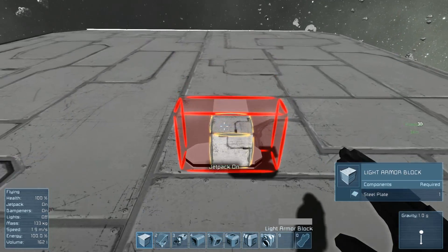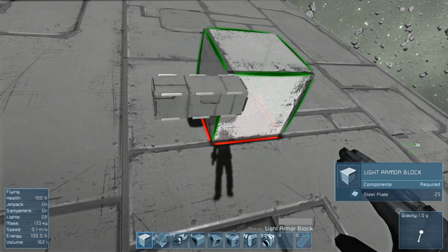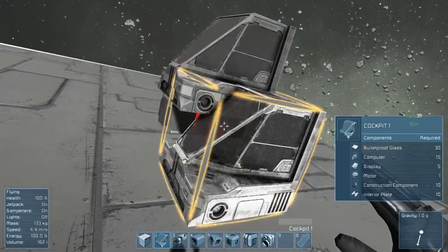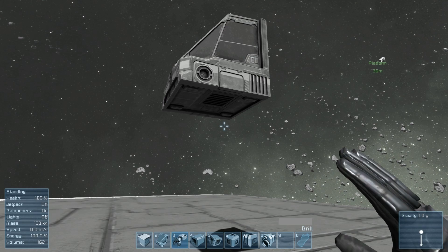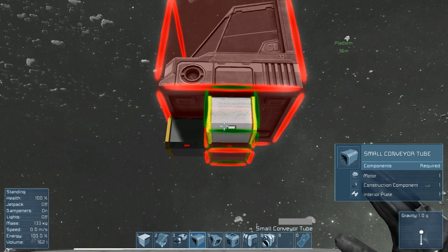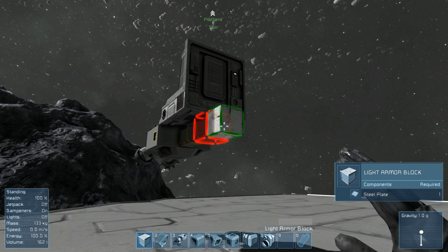We'll put some blocks down and get rid of that landing gear. This is in creative mode so it's a little bit easier, but it still applies for survival mode. Delete those other blocks, get the connector tube, run that underneath it, and add a drill to it.